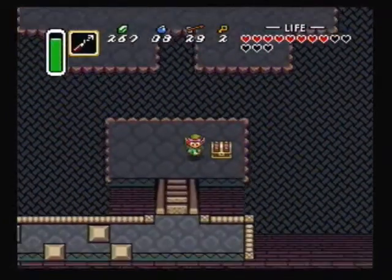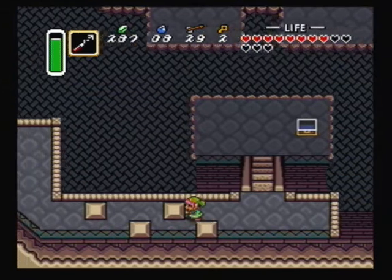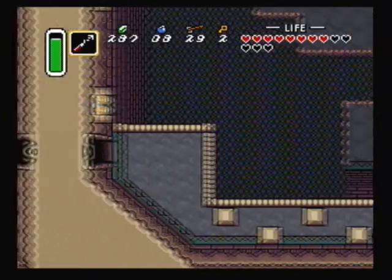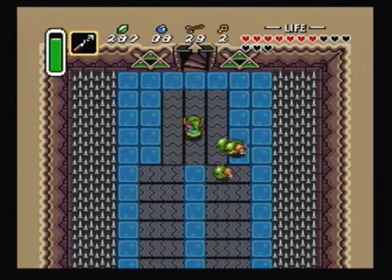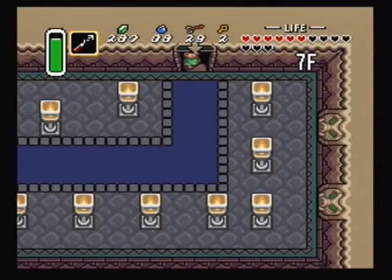Head to the left here, pushing the blocks. On the next floor is the rematch with Aghanim — just run. Get in the stairs, Link. You just had to let them get another hit in, didn't you, Link?